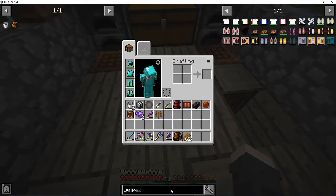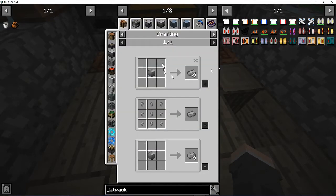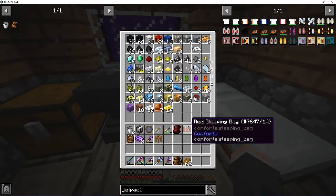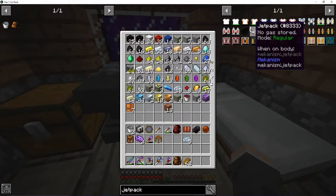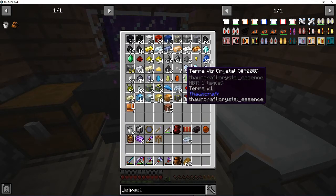So we need tin, steel - nah, steel's fine. Osmium. And then that. So that'll be 5 osmium, I think. Do I have any osmium? Because I'm not seeing any osmium. Oh, there we go. Okay, so I'm going to be needing 5. We're going to need 2 steel. But I'm going to need 9, or 11 for that in total.